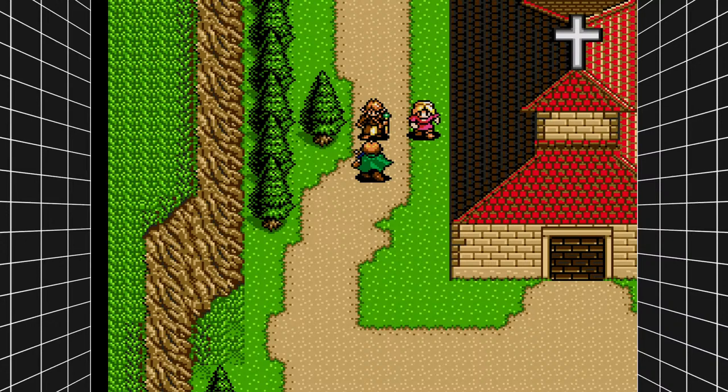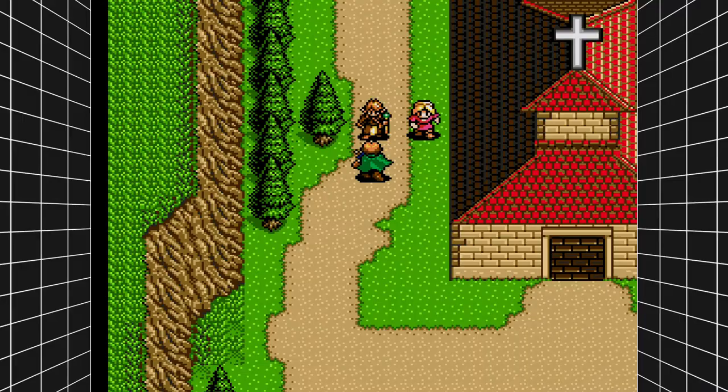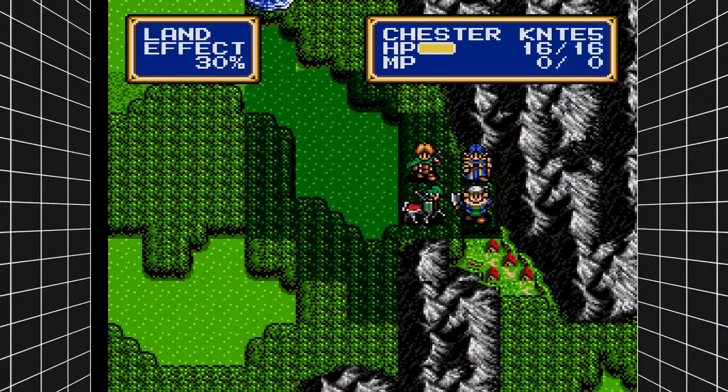I think we need a new party member - this is Chasm the Mage. Now we go into the next battle. I guess Chasm doesn't join our party just yet. We have to snooze from a distance.